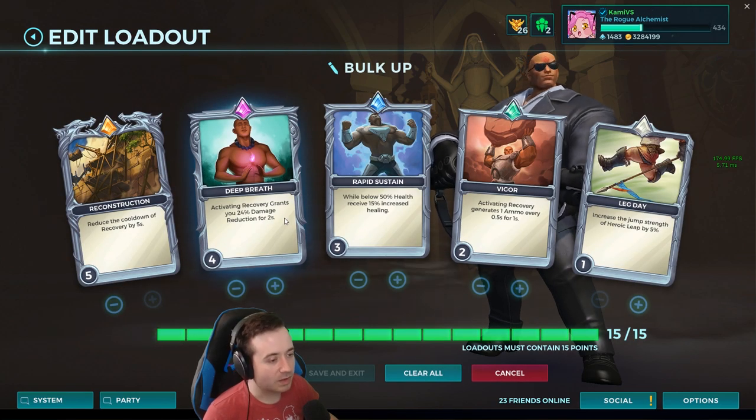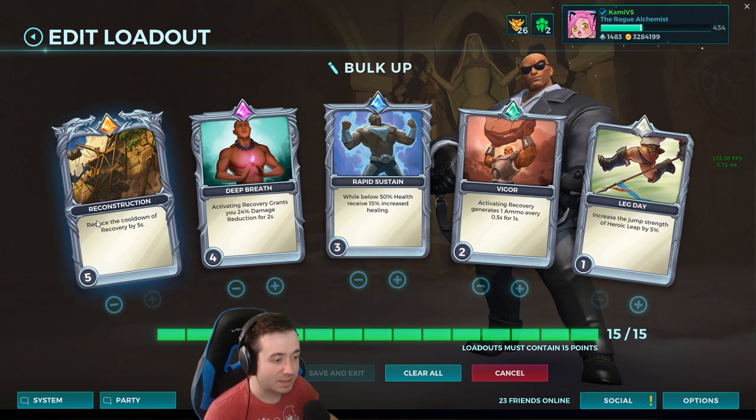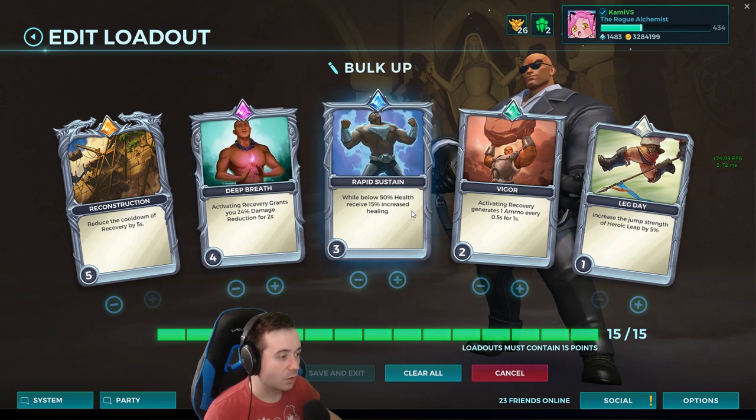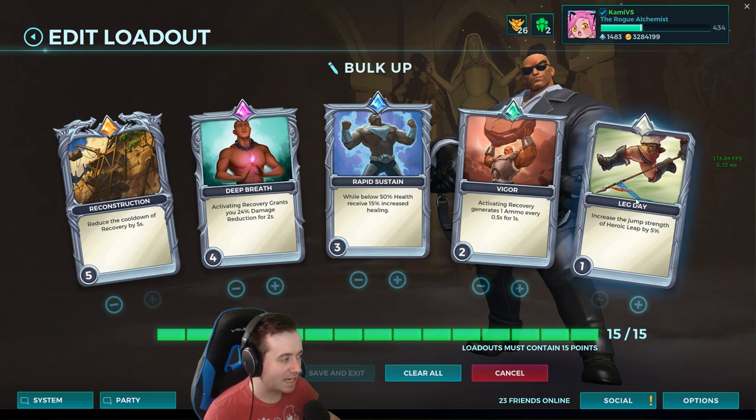Bulk Up is going to be one of the tankier talents. It gives you an instant 600 heal instead of over time — I believe it's over 1.5 seconds — and you also increase your maximum health by 300 for 5 seconds. With this you want to make sure you have Recovery up as much as possible, activating it for damage reduction. The damage reduction from the leap and the damage reduction from Recovery are both crucial in either the leap build or the Bulk Up build. Damage reduction is just good. Rapid Sustain lets you heal while Cauterize is on you — it was nerfed a while ago, so it's not as good, but I think it's still necessary to get you out with a sliver of health. Vigor means you don't have to reload as much since you're activating Recovery a lot. And then Leg Day — don't skip Leg Day.